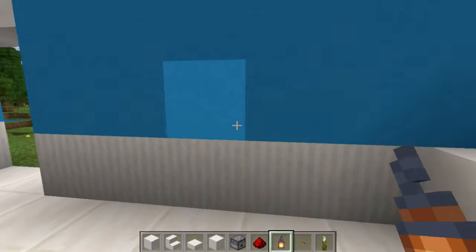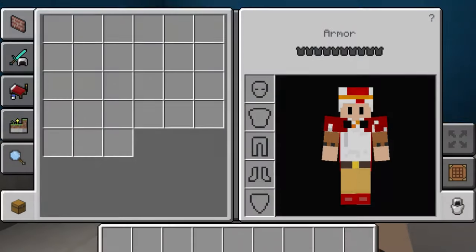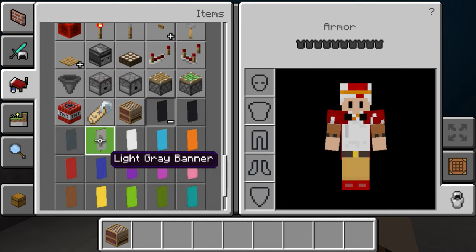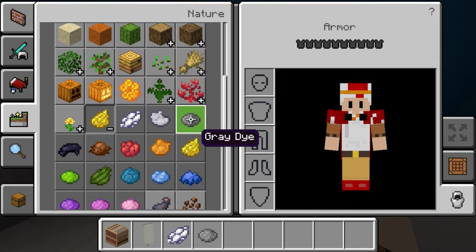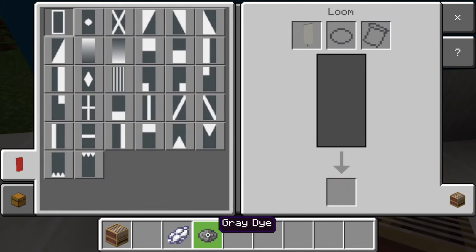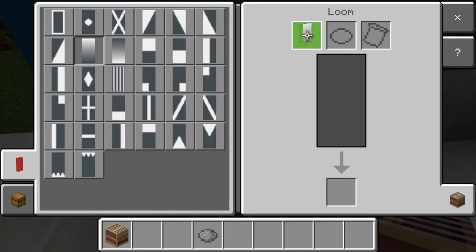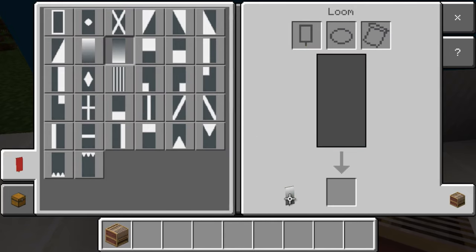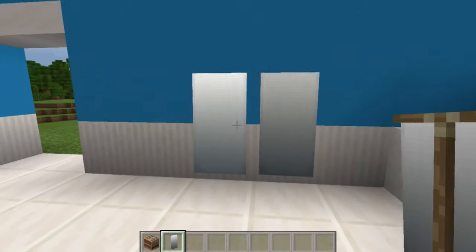Before we wrap up, I'm also going to show you how to make some towels. Get rid of everything in your inventory and grab a loom. Then grab a light gray banner, some white dye, and some gray dye. Place the loom down, put your light gray banner in there, then add the white dye at the top. Then put the gray dye facing down to the bottom — that gives a nice color contrast, and that is your towel. It looks like a towel hanging off the wall really nicely.